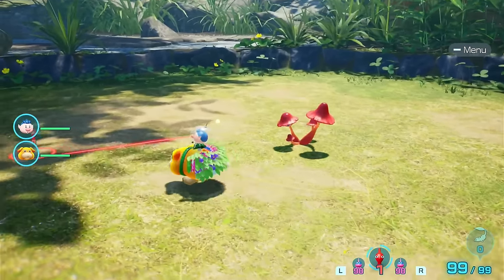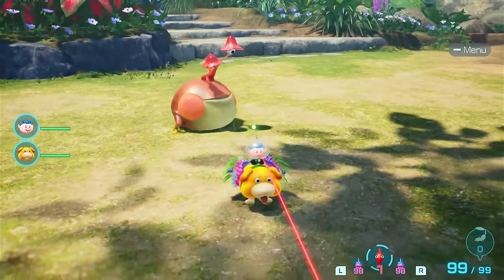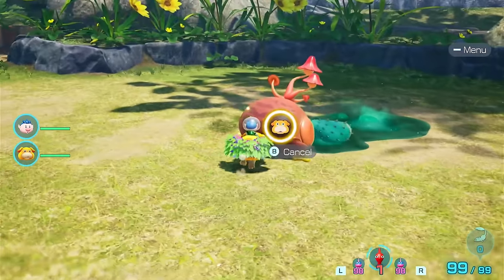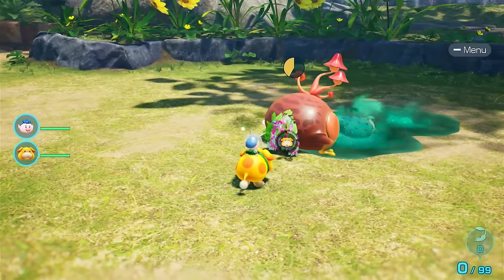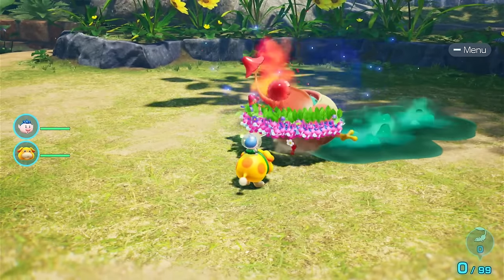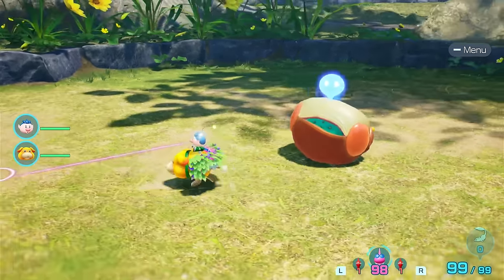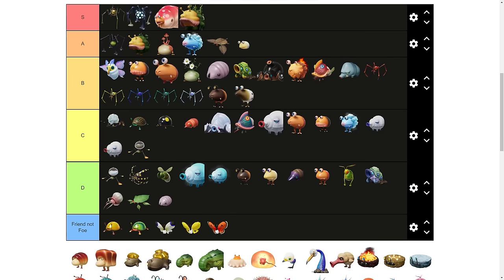The Startle Spore. Like its brother, it has a chance of catching you off guard and making you lose some Pikmin. However, this one is more dangerous since it has the poison pools. After it sticks out its tongue it will leave poison residue. Even if you end up attacking it from behind, you will often get Pikmin caught in the poison puddle. Therefore, it has to go a tier higher — into A tier.